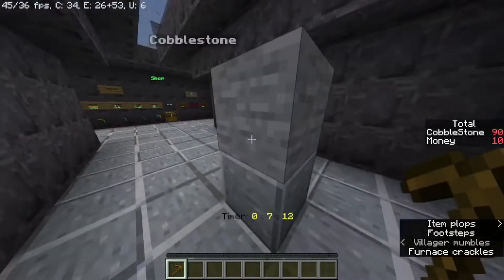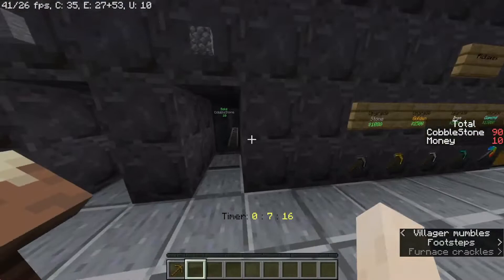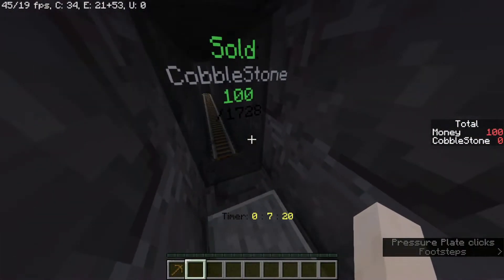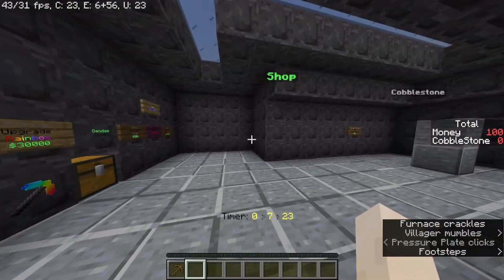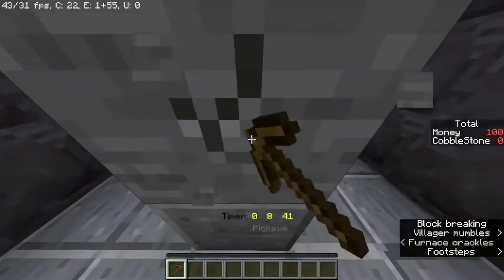I've mined 90 more cobblestone, I'm going to sell these. Boom, now we have 100 money and I can get nothing with that. Back to mining I guess.